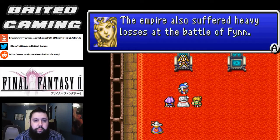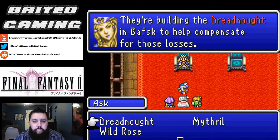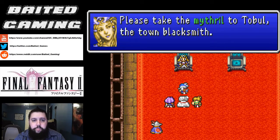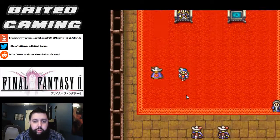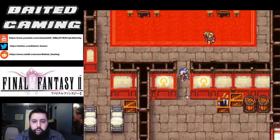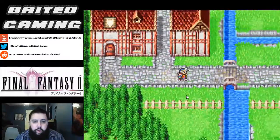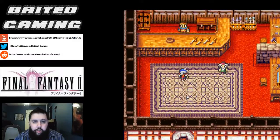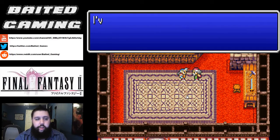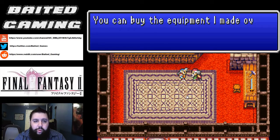We're going to head right inside to the main chamber and we are going to talk to Hilda and give her the Mithril. She wants us to take it outside to the blacksmith and hand it to him and he'll make weapons and armors. So we're going to head outside, south to the weapon shop. Give him the Mithril. And now, in the three towns of Poft, Pallum, and Altair, we can start purchasing Mithril weapons and armor.